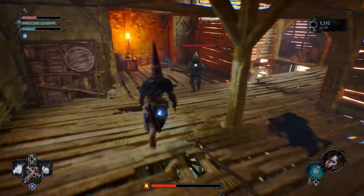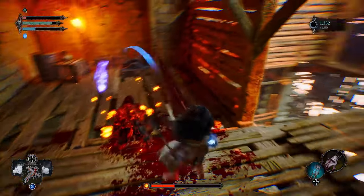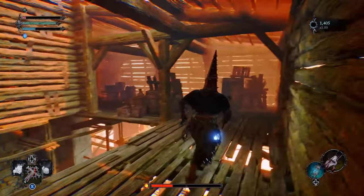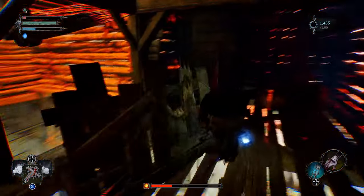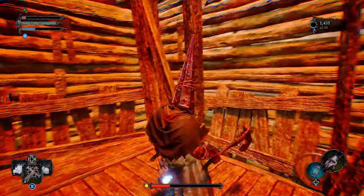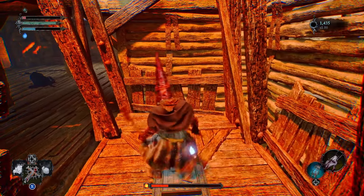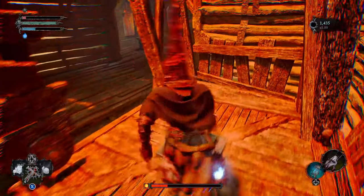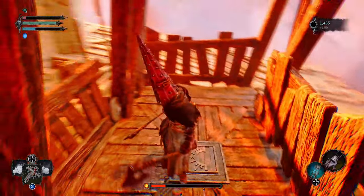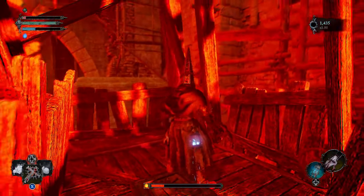After killing that last ad, if this is your first run I want to show you a location with an item you don't want to miss. Go further back into this back area and there's going to be a dead body with an item to pick up. Once you've done that, get in the elevator, make your way back up, and step on the platform to bring the elevator upstairs — this is where you'll be able to obtain the key.